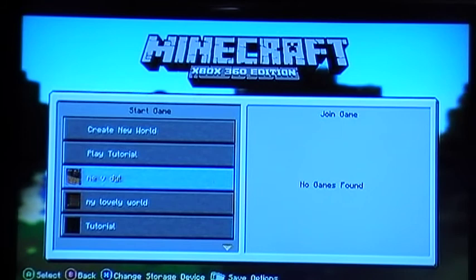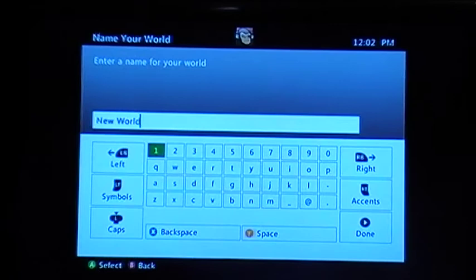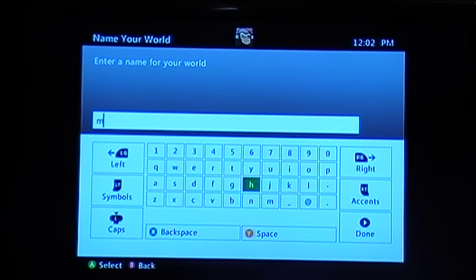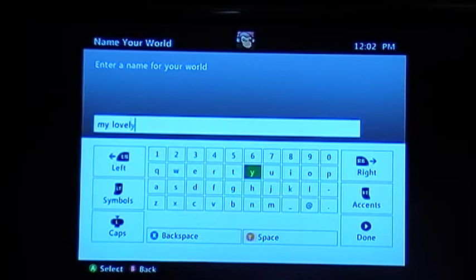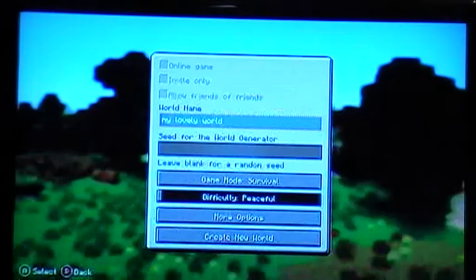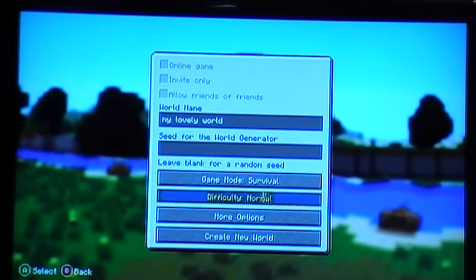So this is just the start. I could play tutorial, which I don't want to do, or play survival mode or creative, but I'm going to play survival. My name for this world is going to be called 'My Lovely World'. I'll be making things for you guys. Just let me spell this. Next time there'll probably be backing music, or my sister playing her music loud.